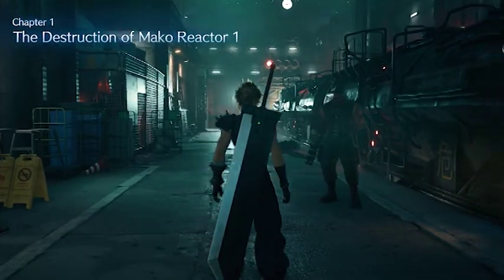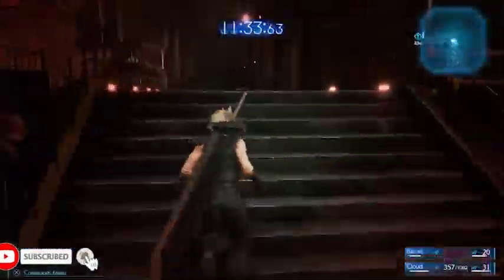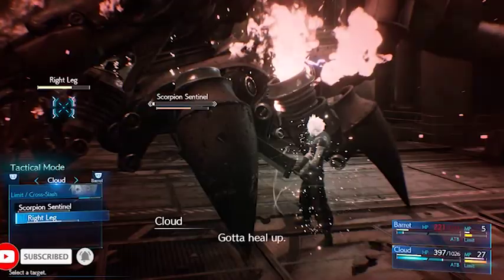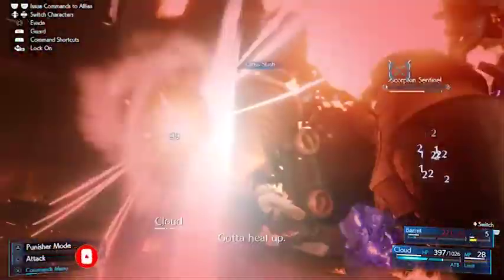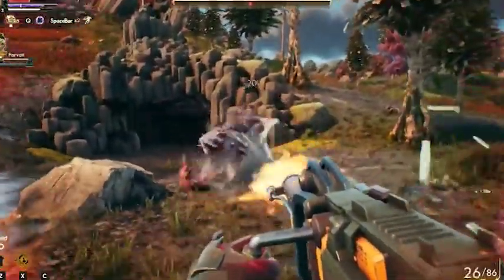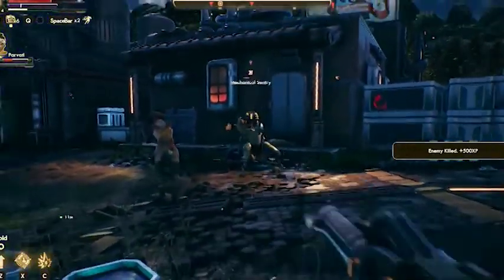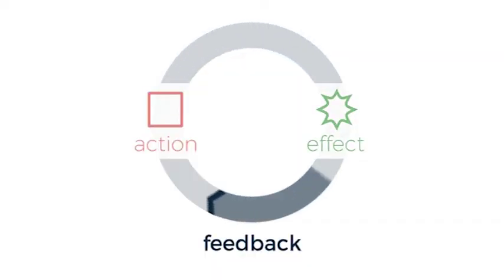Feedback loops are systems that can help balance your game and ensure it isn't unfair or that players don't feel the game drags too long and it just never ends. In today's video, I am going to talk about the different types of feedback loops, what they are and how they can make or break a game. First of all, I wanted to explain what a feedback loop is. A feedback loop is a system where the output feeds back into the system as an input.